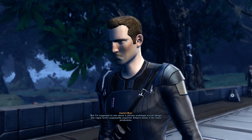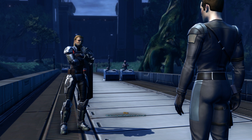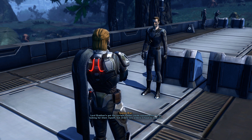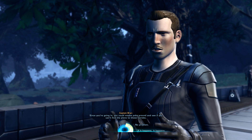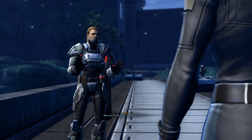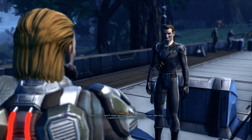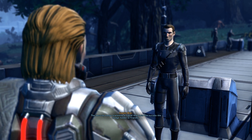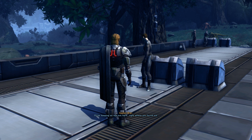The soldier reveals he's supposed to find a prototype turret design the rogue lord acquired - the Empire wants it for mass production. We're interested in this turret. He doesn't know specifics, only that it's powerful and hidden inside the estate somewhere. He'd go looking himself but orders are orders. Since we're going in, we could look for the turret plans. The operation: get a security badge off a guard - the badge transmits a signal telling turrets the holder is friendly - then find and grab the turret plans.